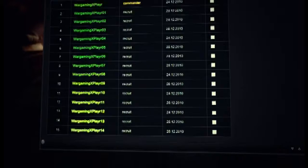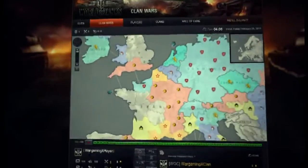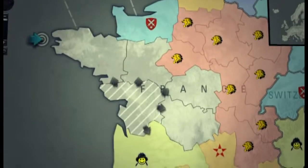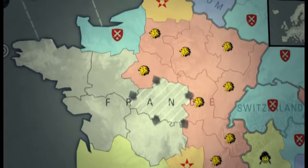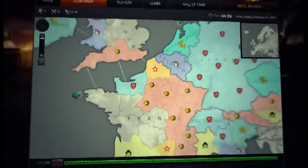Jump to the Clan Wars tab in your browser. You can see that the global map is divided into many regions. The grey territories do not fall under any clan and are ripe for capture, while the color-coded ones belong to clans already fighting on the map.